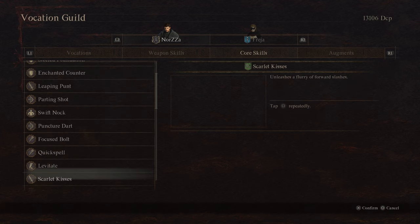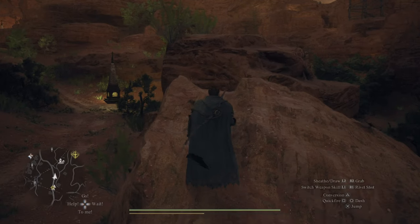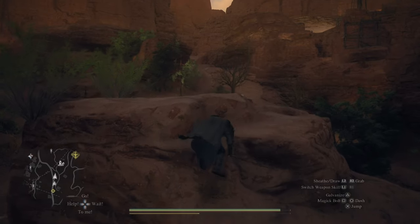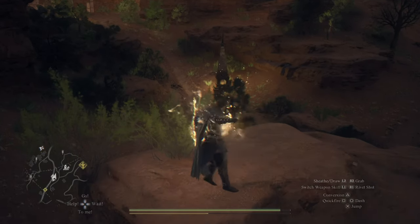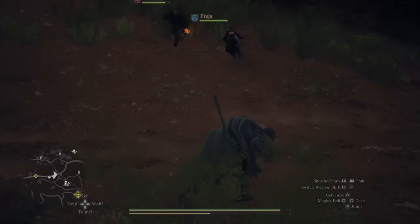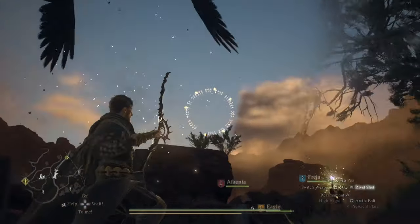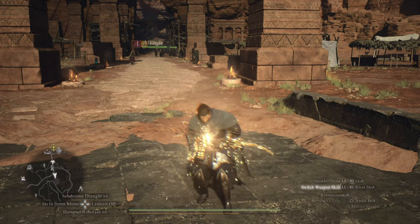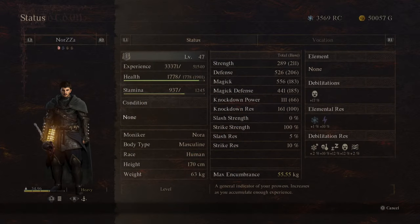Another thing to note is that the core skills are only active when you have the corresponding weapon active for that vocation. The best example is the mage or sorcerer — you have to have a staff equipped to actually use levitate. And on that note, having a mage staff equipped at most times is not a bad idea so you can use the triangle heal ability if you need a little extra healing. When you have a weapon active, your stats will actually change to match that specific vocation.